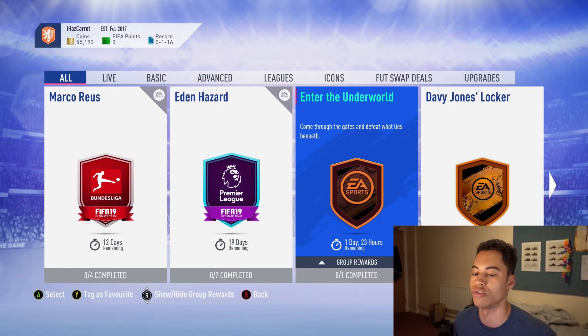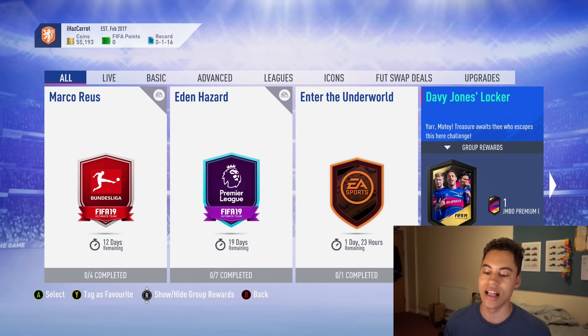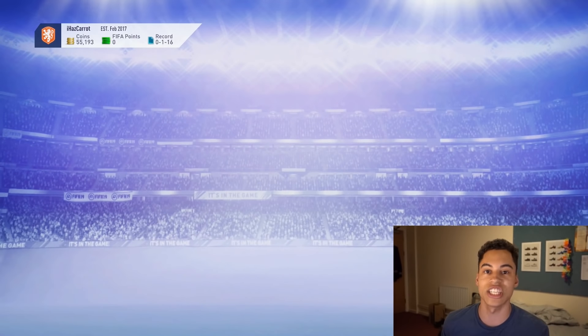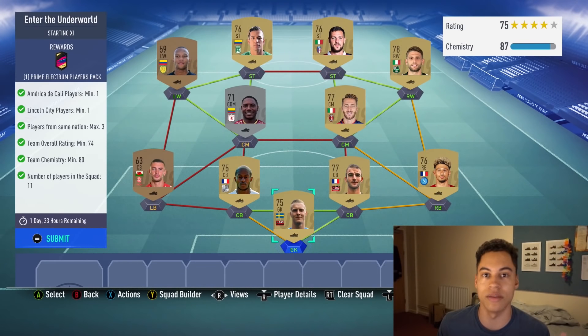We have Enter the Underworld and Davy Jones Locker. We get a Prime Electrum Players Pack from the first one and a Jumbo Premium Gold Pack for the second challenge. These challenges are very simple, but in both cases there are two players you need where the whole squad is price-fixed.